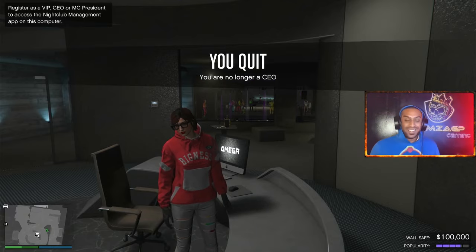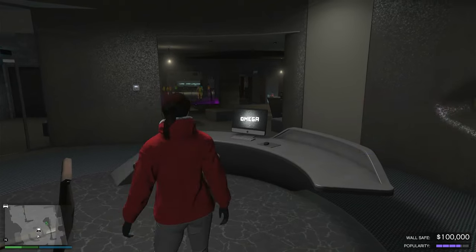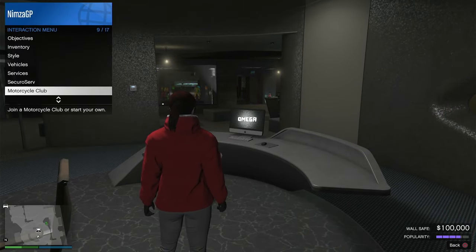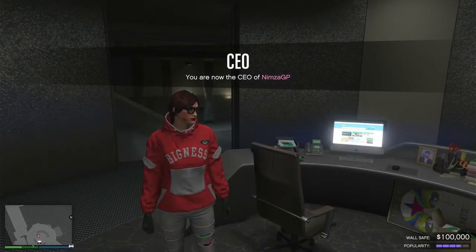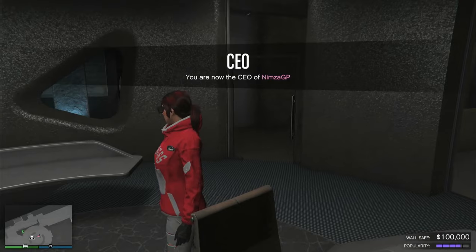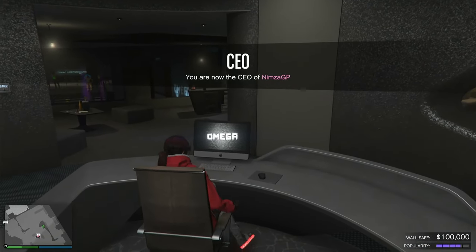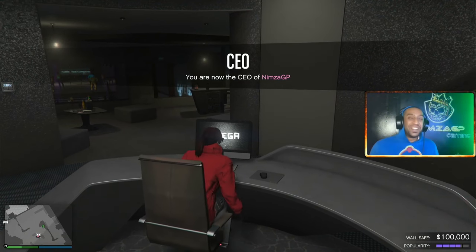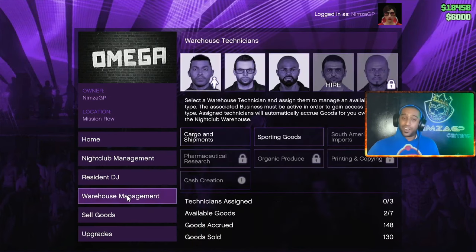Immediately afterwards you're gonna reassign yourself as a CEO. As funny as that sounds, this was the solution. Once you've signed up as CEO again, you're gonna log back onto your PC and go straight to warehouse management.